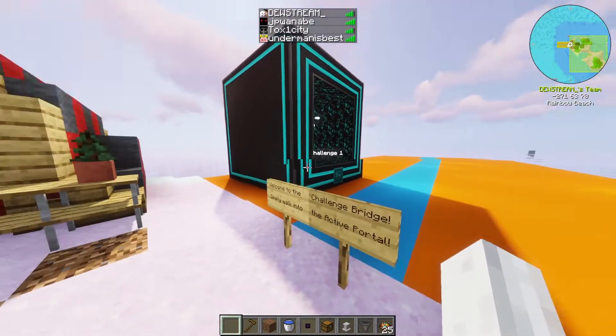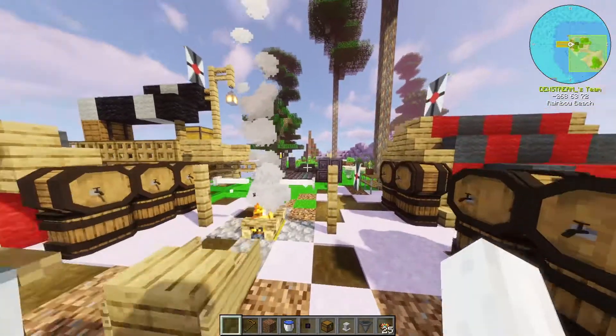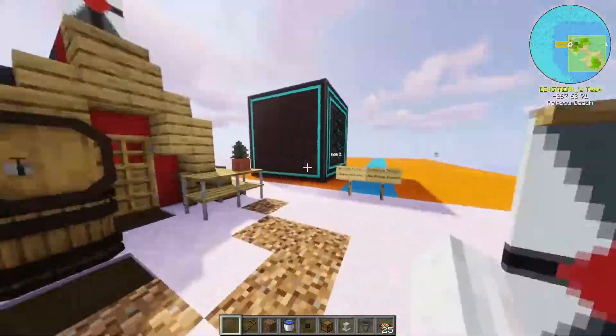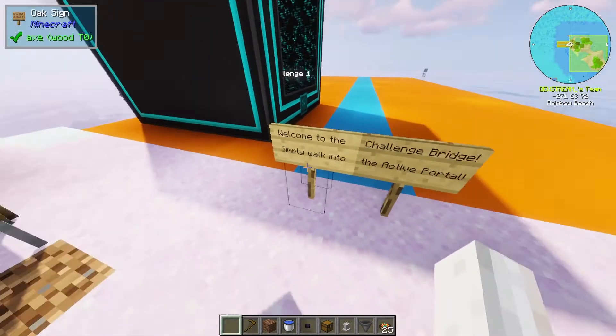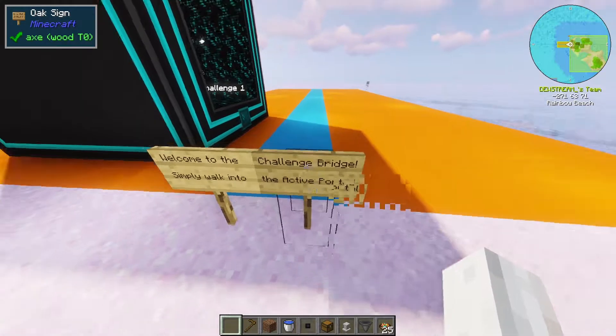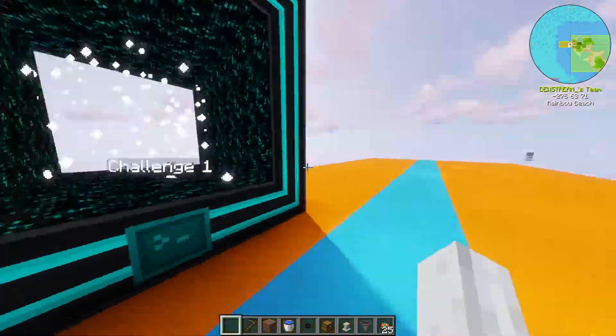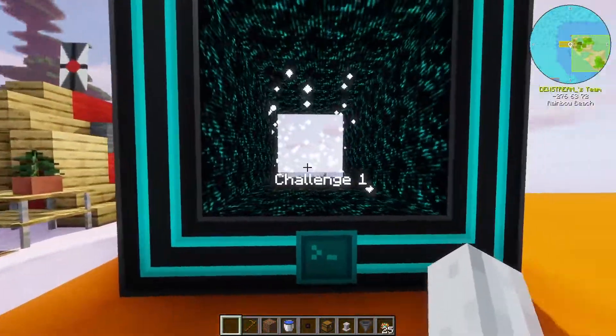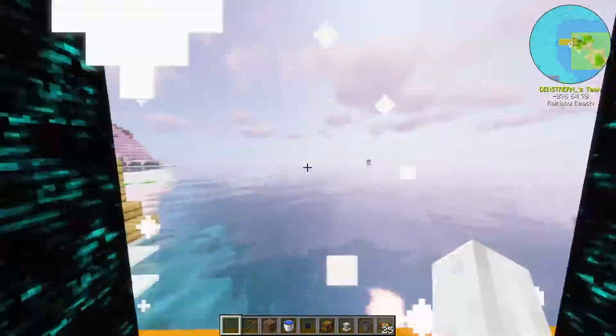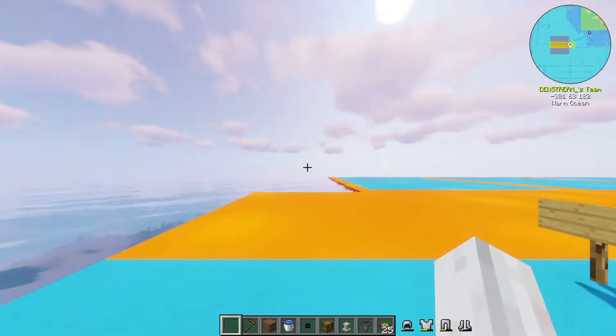If you want to participate, you join the server. The link to the Discord is in the description, and then you'll get the IP address there. We're in the All The Mods 6 mod pack on the server. There's a few people on. You'll go to spawn - you'll spawn on that little podium over there. You'll run over here, and there's some fancy signs. Welcome to the challenge bridge. Simply walk into the active portal. At the moment, this is the active portal, but as you can see, there are plans for other challenges in the future.